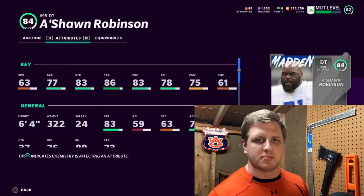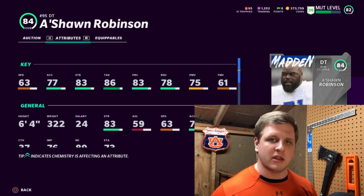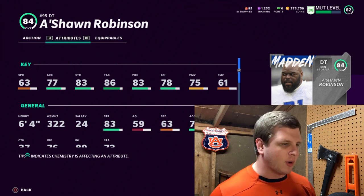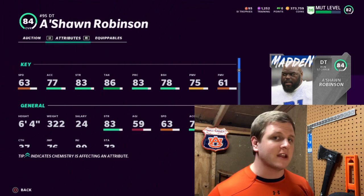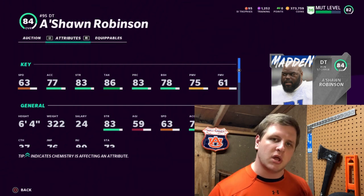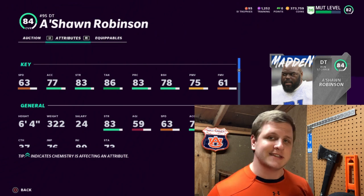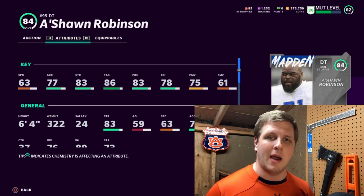For our first defensive guy I went with A'Shawn Robinson at defensive tackle. D-tackle is not one you need to break the bank on at the beginning of the year. You just need a big guy to hold the line — he's six foot four, 320 pounds. He has 83 strength and 86 tackle, which is what I look for: top-end strength so they can hold their own in the middle of the line, and if they get their hands on the runner, they'll take them down. A'Shawn Robinson is a very good, cheaper option.